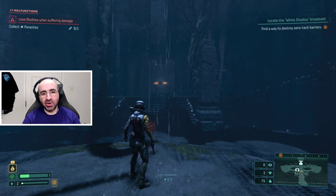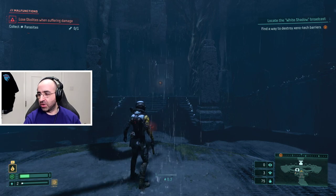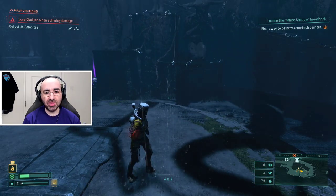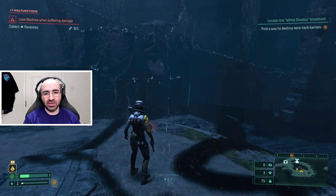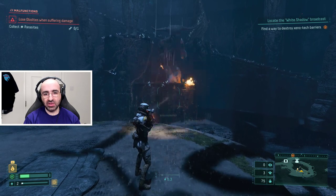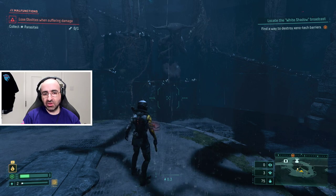Hello guys and welcome. In this video I'm going to quickly show you how the overload feature works in Returnal. Basically, overloading is a reload when your weapon is overheated. If you just hold R2, it overheats.